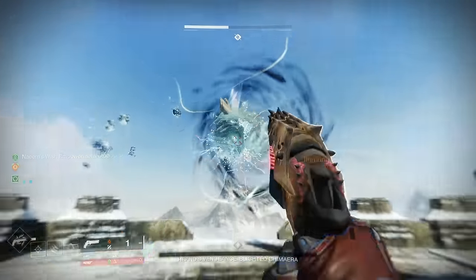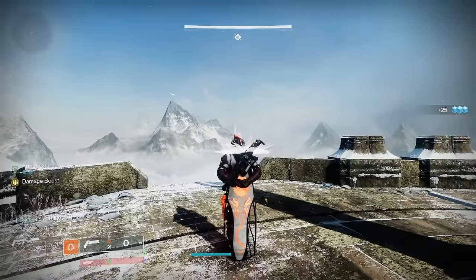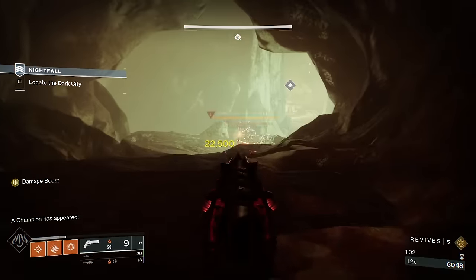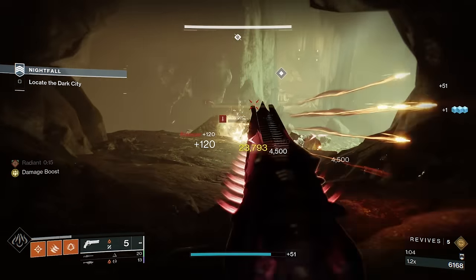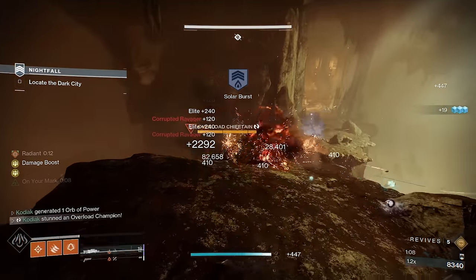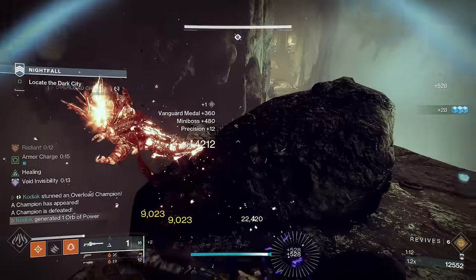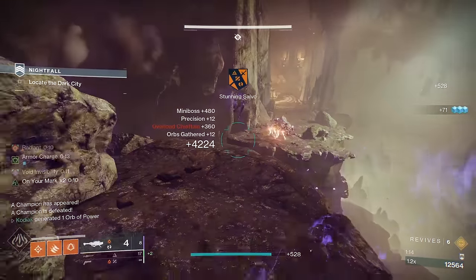Some great highlights of the build include having constant Radiant and Restoration effects for great survivability, and we're pairing this with instant healing and invisibility through Assassin's Cowl, as well as having some decent weapon support, enabling this build to fit a lot of different playstyles. This is something you can fit out for boss DPS as well as just general gameplay and higher levels of content.